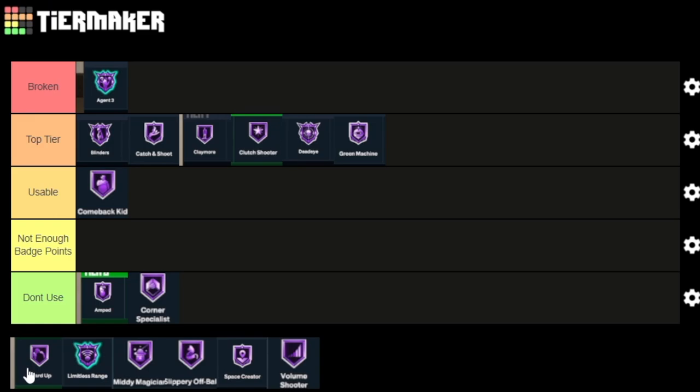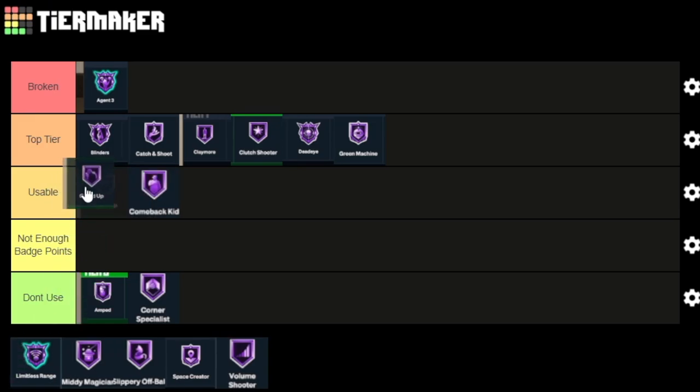Guard Up — in my opinion, a really decent badge. It's not crazy; I wouldn't put it on the same level as Blinders and Dead Eye, but it is usable. For smaller guards, it's a great badge. If somebody has their hands up, you can green pretty much in a contest with Guard Up. But if people have their hands up and are playing smart, you won't get as much use out of it. Guard Up is really good against people that are out of position.